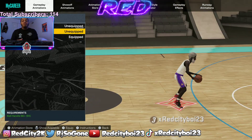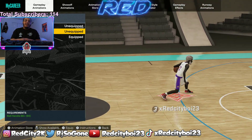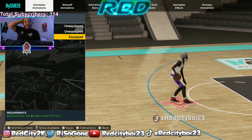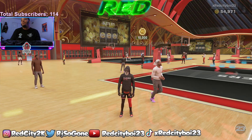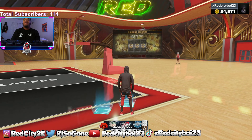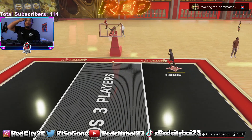For size up escape, John Wall and Kobe Bryant. For those who don't know, the size up escape is like your crab. John Wall has the crab, Kobe has the crab. Go between both of them and see which crab you like the most. I'm gonna show you guys what it is real quick.